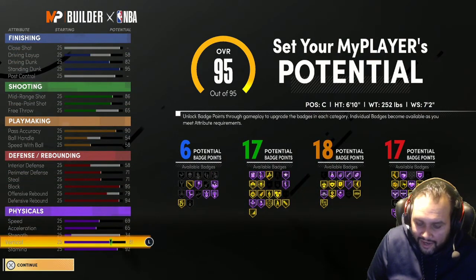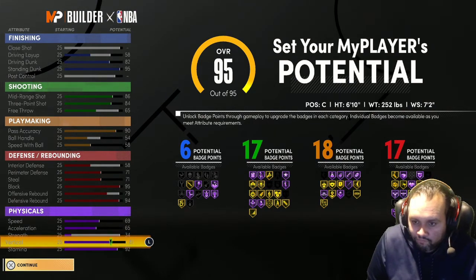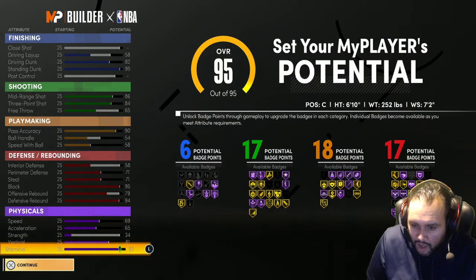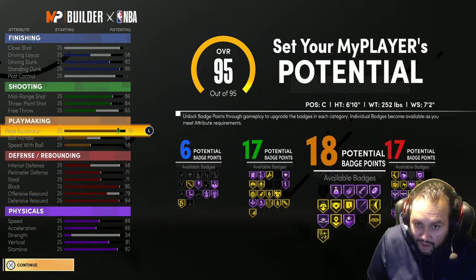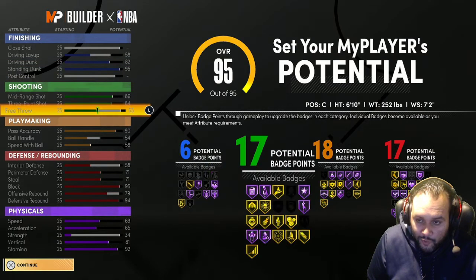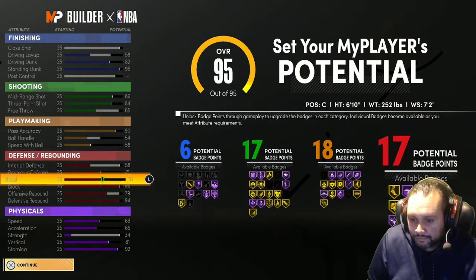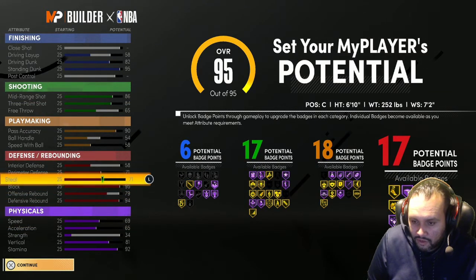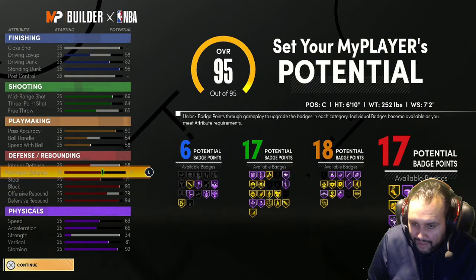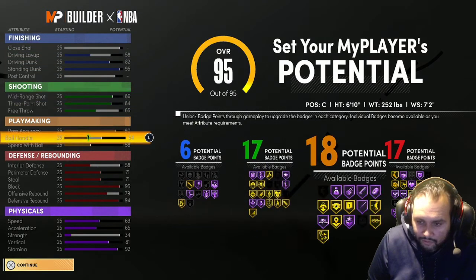Especially with an 81 vertical, at 99 you're going to have an 89 vertical, so you're pretty much jumping over the smaller power forwards. Unless you got three guys boxing you up. So you're crashing boards and you're putting it back up with your 95 standing dunk - you are a mismatch as well. I know power forwards can take you off the dribble, but at the rim you have the advantage. You have interior defense, max dunk, the wingspan, the height. So you'll have a lot more success blocking people just rim running. Trying to posterize you every time - you will be able to stop them on occasion.